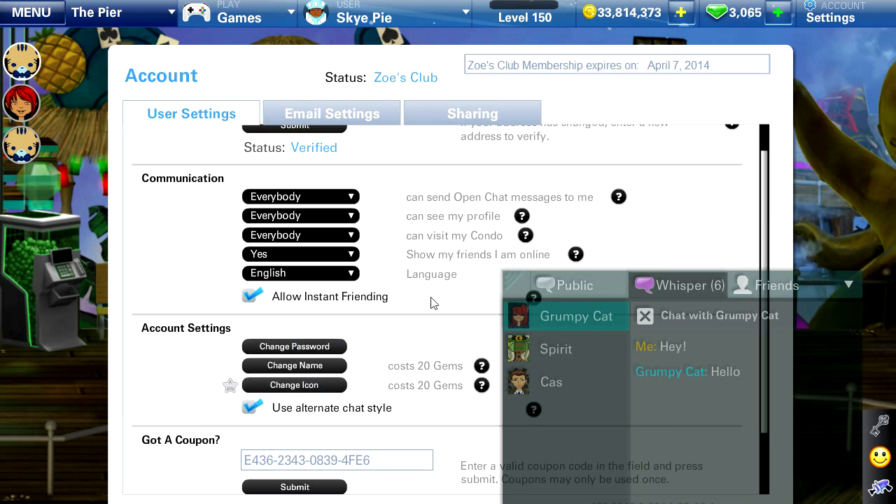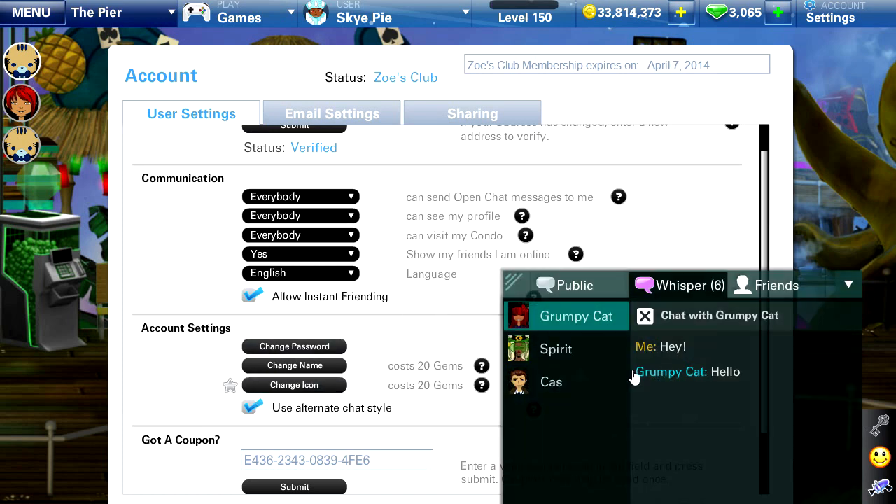And one thing you may notice — if you were whispering some friends before, it will now put a number next to the Whisper tab, so you can actually see how many people you're whispering. So that's kind of cool.